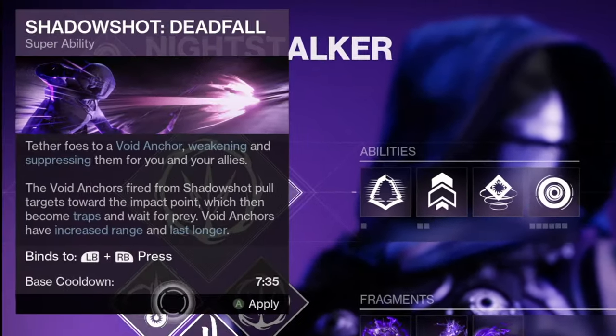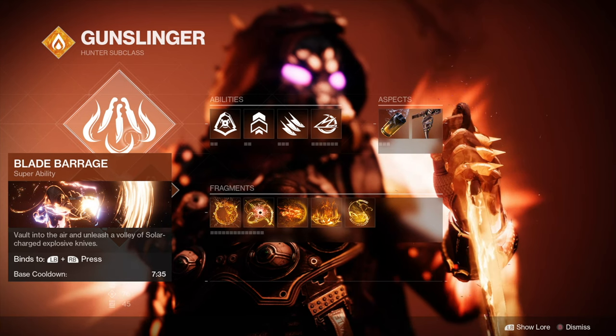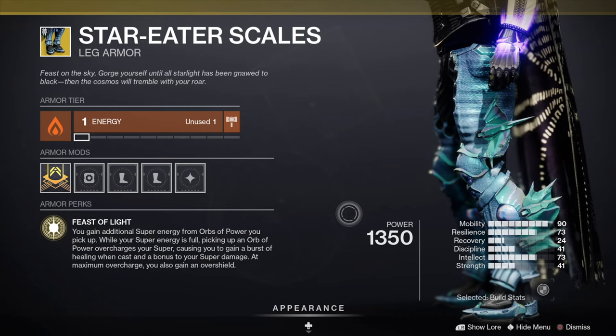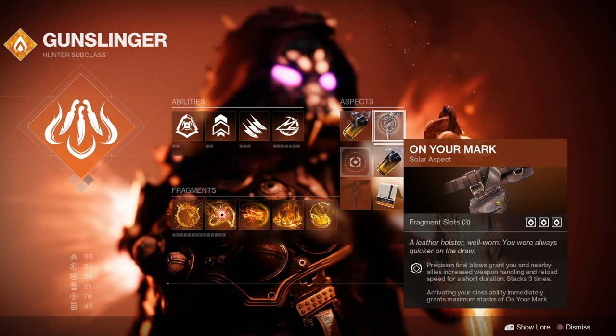If you're a Hunter, the best subclass to use is Mobius Quiver with Omnioculus, Trapper's Ambush, and Vanishing Step. But you could also use the Blade Barrage super with either the Star-Eater Scales exotic or the Aeon Swift exotic, and with this you can use the Knock 'Em Down and On Your Mark aspects.